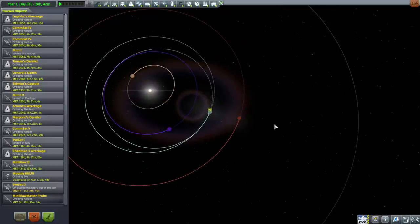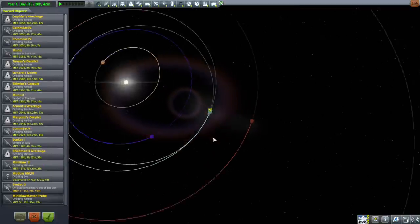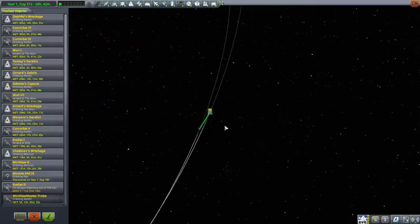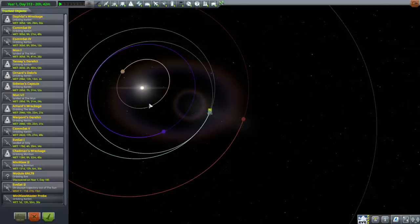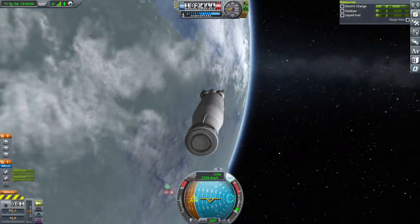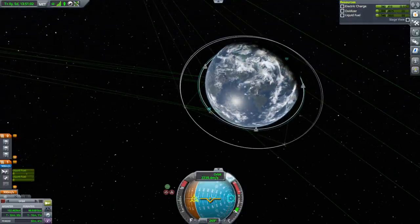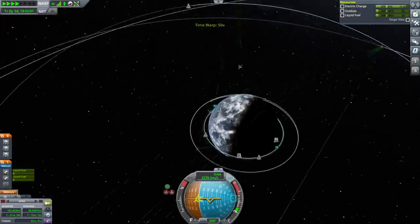Do we have enough time to relaunch? Stupid Minmus killed our probe. I think we can launch another one — it's not even debris. This is distressing. I think we can finagle another launch given the delta-vs. Speaking of the stage, we haven't actually brought the Mini Claw Master probe stage back down — let's go ahead and do that. It looks like we lost the other probe — I think it crashed into Minmus, but I'm not sure. I don't know if there's a log of that.